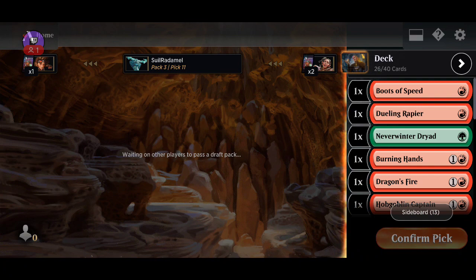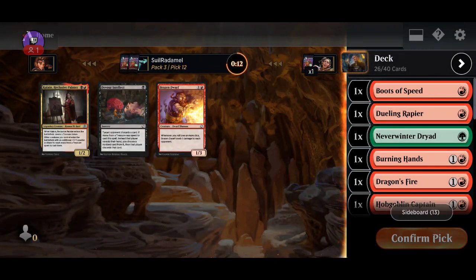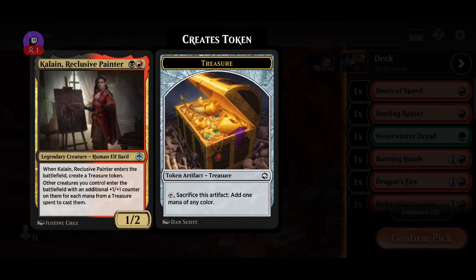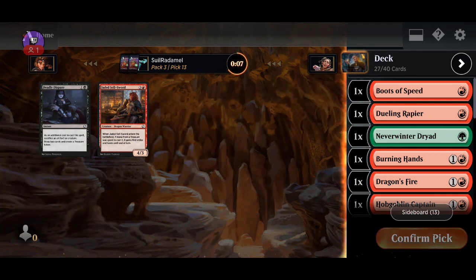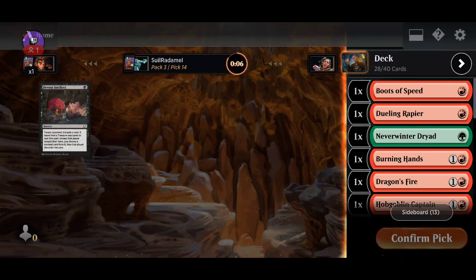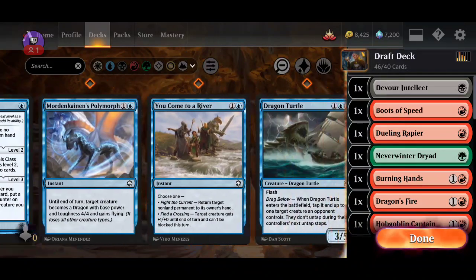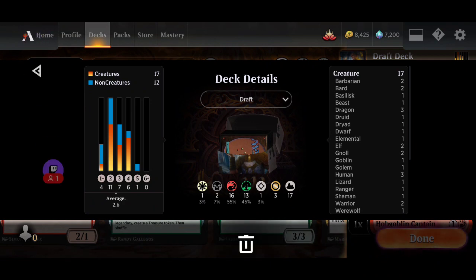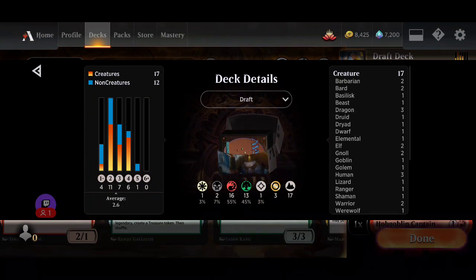We have to cut some cards. Maybe this is better — yeah, I'm not gonna play the other one. We didn't really get a lot of treasures — maybe that's more like for red-black or something like that. So let's see how our deck looks: 17 creatures. We got a bunch of two drops, a bunch of three drops, and a bunch of four drops.